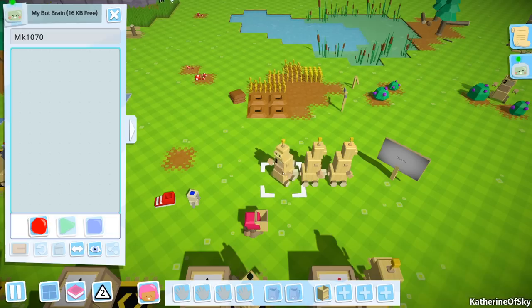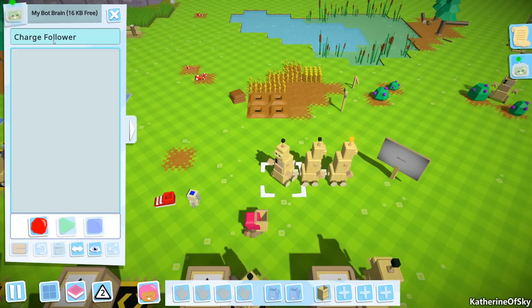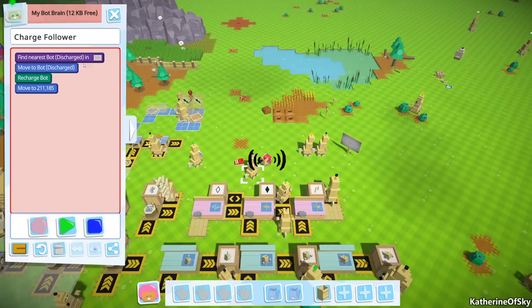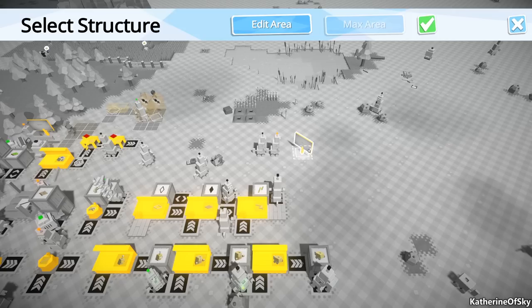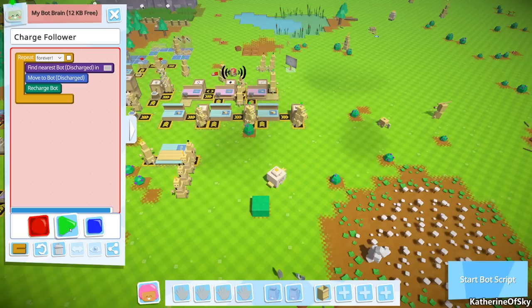The first step in this process is to talk to one of the bots. I'm gonna call you the 'charge follower.' I like to name my bots so I can find them easily and subcategorize them within their major groups. So you're gonna be a charge follower, and what you're gonna do is go and charge bots. We'll click on one of them, then walk away, find the nearest discharged bot, and link it to the sign instead of a place — say yes. We don't need the move-to command, we just need to do that forever.